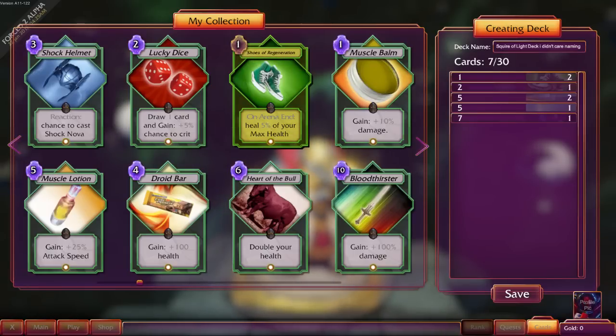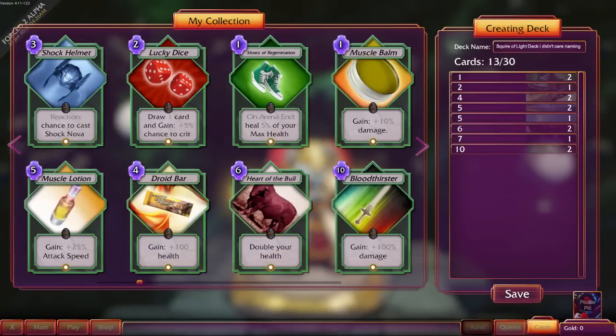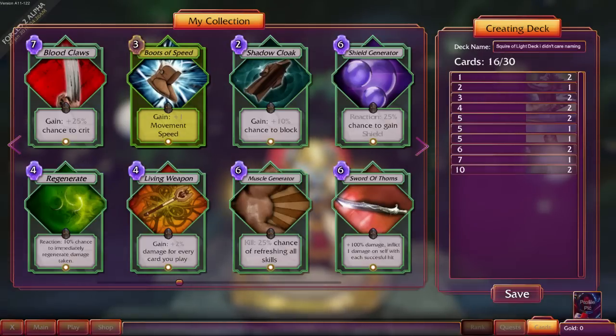On arena end, heal some of your health. Apparently you can only have like two, give or take. I'm gonna go with Bloodthirster — just because after a certain point you have so much mana it doesn't even matter. These are both great. Tac speed's not bad. Movement speed. Not much.